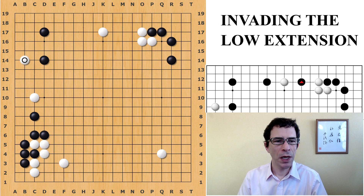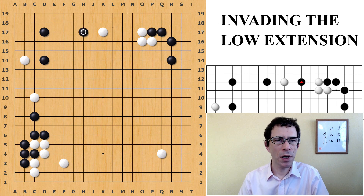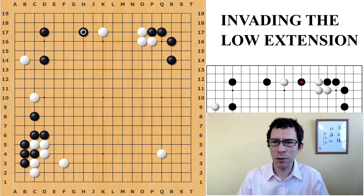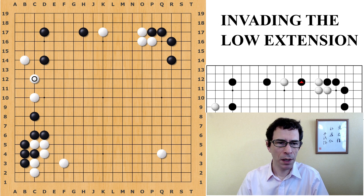So we have a fairly common opening, and White has just slid into the upper left corner, and also just a few moves to prepare for the invasion. Extending on the upper side here is always a big move for Black. It reinforces the stone in the corner and also sets up an invasion on the side. White protected the left side, and now it's Black's chance to invade the upper side.